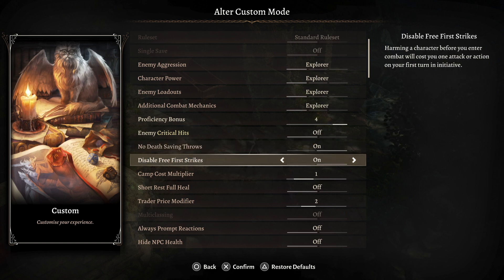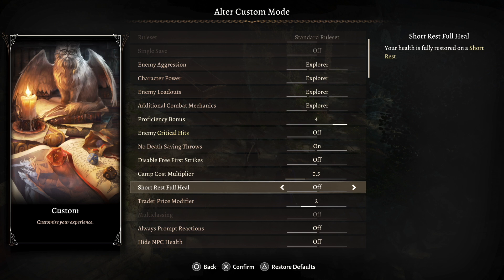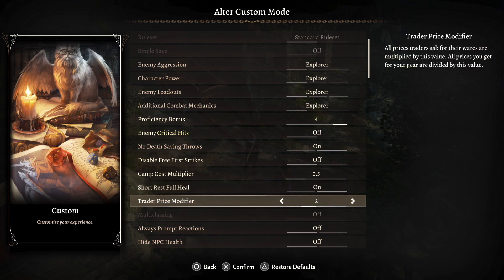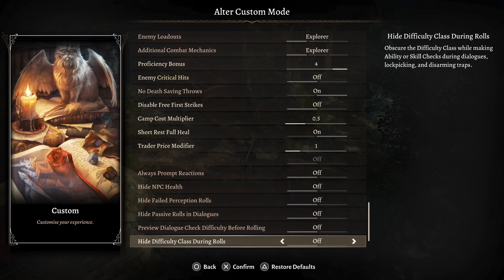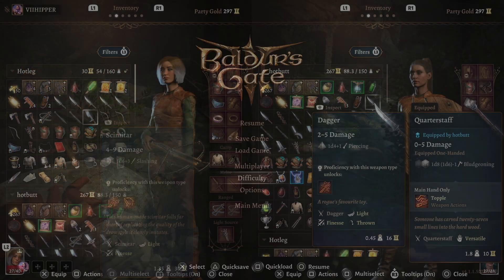Of course, you can go in and fiddle with this as soon as you get stronger if things feel too easy. Camp cost multiplier — I'd also knock that down to half to make it a little easier to sleep, since you don't have four people collecting stuff. Short rests full heal, you can put that on as well. Trade price modifier, you can adjust that to one. So that's pretty much it — the game is now about as easy as it can be for a two-player party.